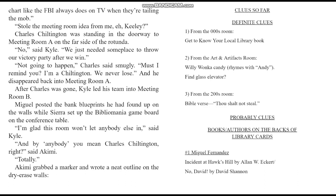This makes sense, said Akemi — we needed a place to organize all this material, put it on the walls, and draw a chart like the FBI always does on TV when they're tailing the mob. Stole the meeting room idea from me, eh, Keeley? Charles Chiltington was standing in the doorway to Meeting Room A on the far side of the rotunda. No, said Kyle — we just needed someplace to throw our victory party after we win. Not going to happen, Charles said smugly. Must I remind you — I'm a Chiltington. We never lose. And he disappeared back into Meeting Room A.